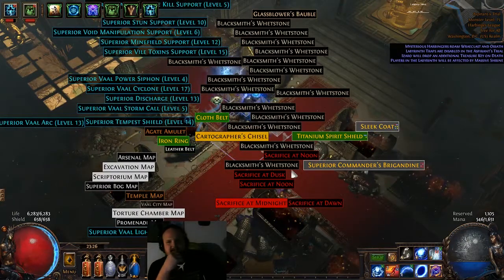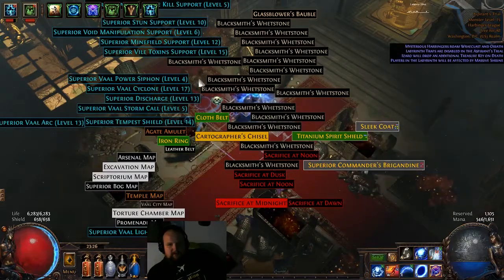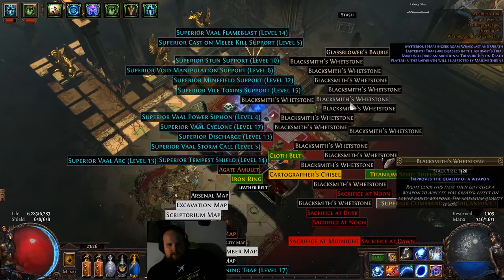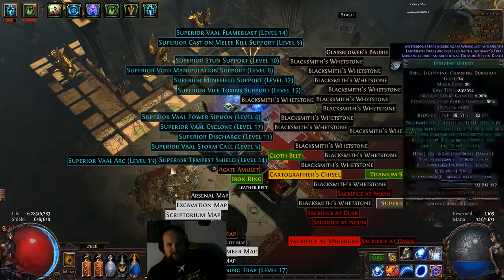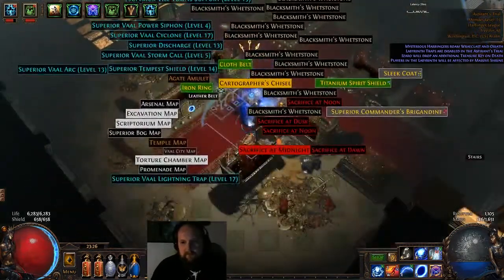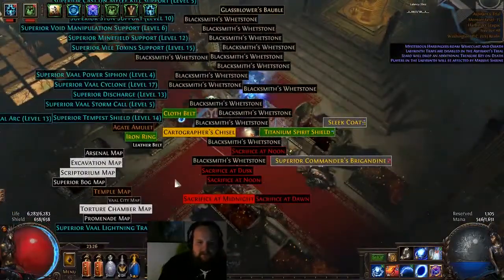19% gems again, hopefully there's something good in there. What have we got? It's a corrupted one though — damn. Vow Power of Icycloan, Tempest, Voidman, Nip — that might sell. And Midnight. We did all right, should be able to make our money back for sure.